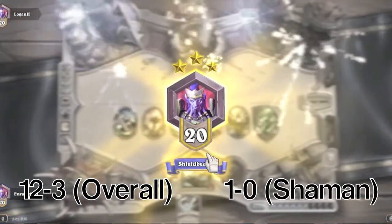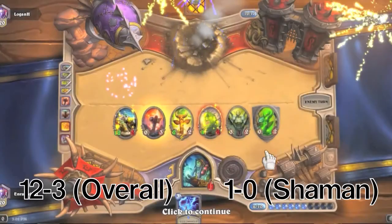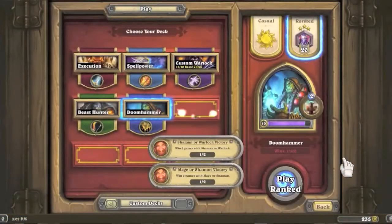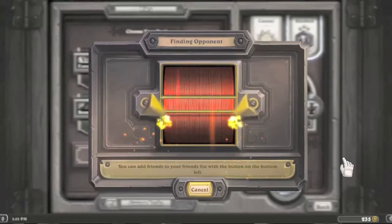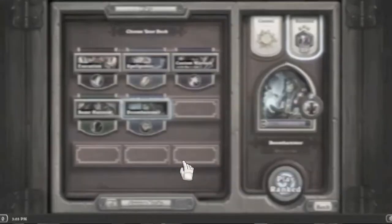Our first shaman game is a first shaman win and we're going to get ten gold from that win. We're also almost level eleven — we'll get level eleven after one more game. We also have two quests waiting on shaman wins, so if we win the next game we're going to get a lot of gold — I think at least eighty, which will bring us over three hundred coins. That sets us up nicely for Curse of Naxxramas, the second wing. I'm so excited for it — it's going to be incredible.